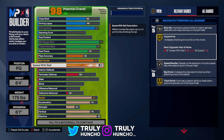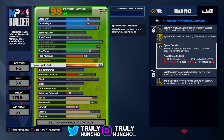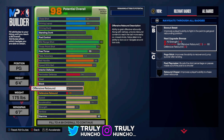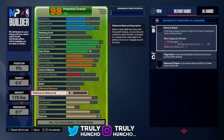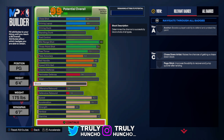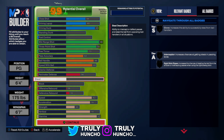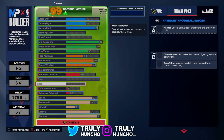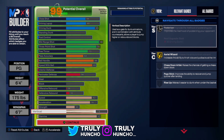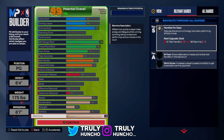You'll also get Hyperdrive — one of the best badges in the game — and Speed Booster. I'm pretty satisfied with this build. For defense: perimeter defense upgraded to 56, offensive board to 26, and defensive board to 32. Your defense isn't that crazy, but you'll still get a lot of stops — I've played a lot of 1v1s and 2v2s on this build already and I'm getting plenty of stops. You'll also get Aerial Wizard, Posterizer, and Handles for Days badges.